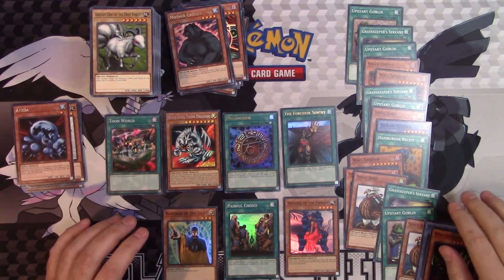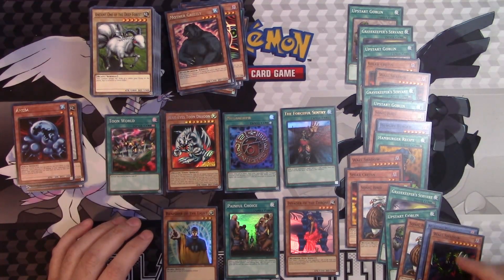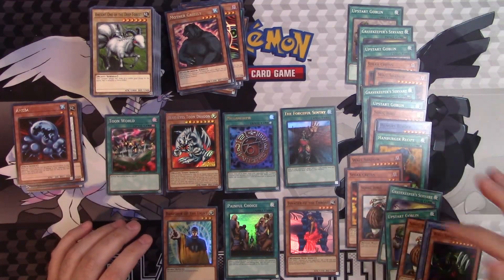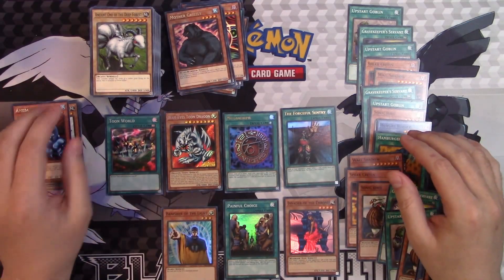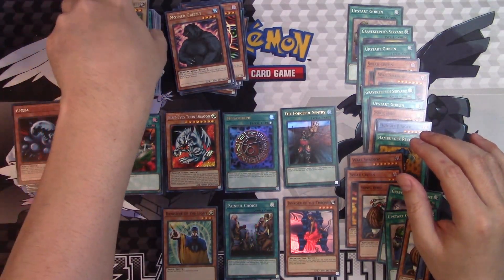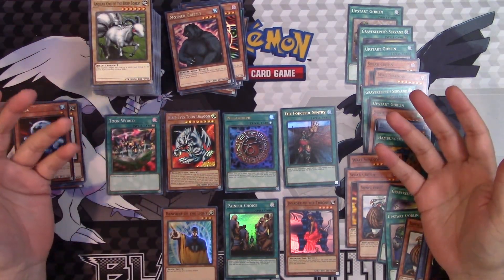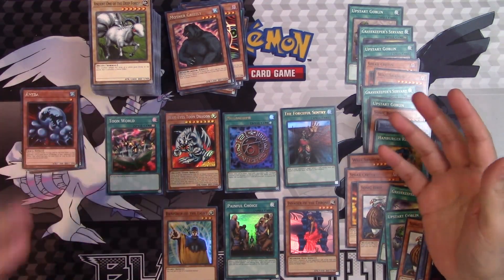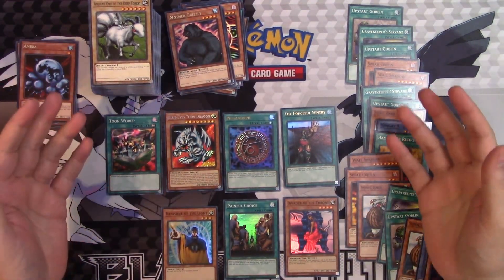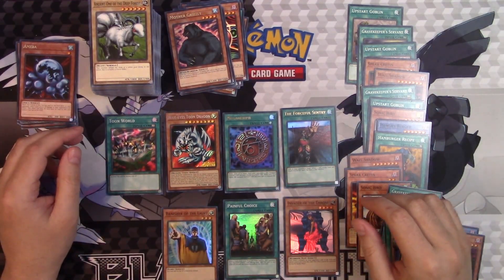Gravekeeper's Servant and the Sonic Birds — of all the rares, the ones that'll sell first are probably the Upstart Goblins and the Sonic Birds; those always sell really well. Thanks for coming with me on this adventure — this was actually pretty fun. If I'm able to make my money back on this box, I may get another one. Maybe I'll do a Metal Raiders box — let me know if you want to see that. Thanks for checking out the video; we'll see you all next time.